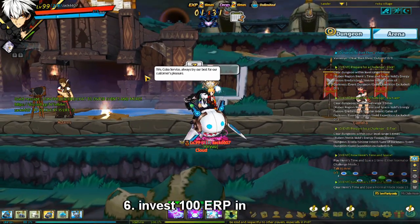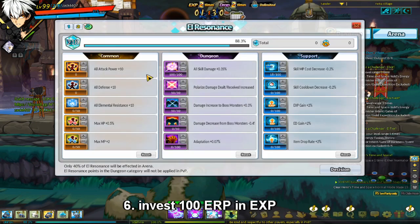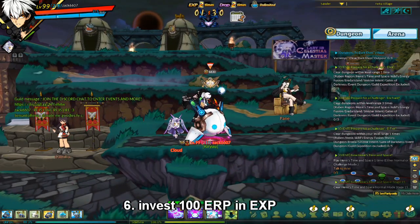Another great way to increase your EXP gain is by investing up to 100 ERP in EXP gain. If you go to your ERP, you can throw up to 100 ERP in EXP, and that will increase your EXP gain permanently — as long as you have the page on — by 200%, which is very, very nice.